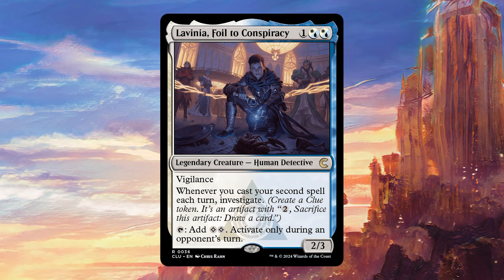For one colorless and two hybrid Azorius, it's a legendary creature — Human Detective 2/3 with Vigilance. Whenever you cast your second spell each turn, investigate and tap for two colorless. Activate only during an opponent's turn. This is really interesting for a couple of reasons, and I think it offers a lot of value for a 3-drop, particularly since it's a nice build-around as your commander.